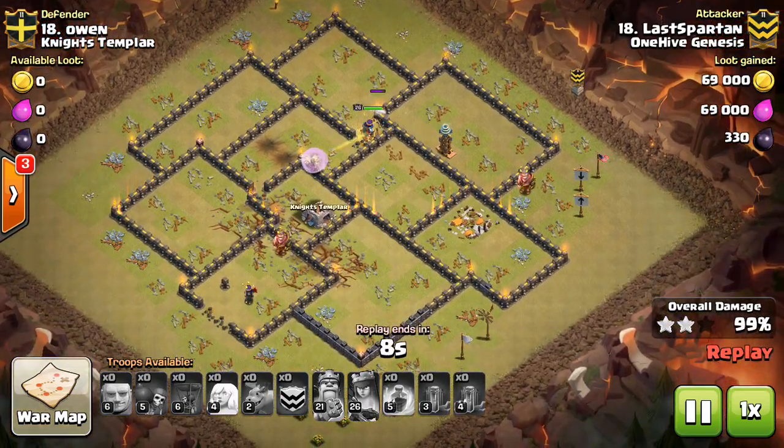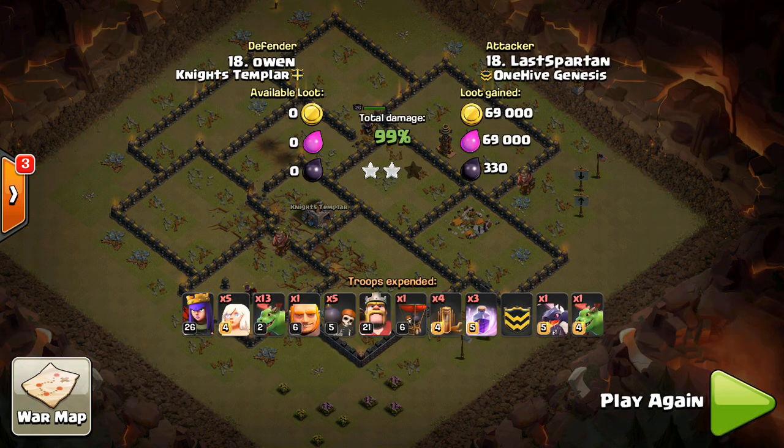The important thing about this strategy for those of you Town Hall 9s out there: drop the Quakes, and stagger them to only open up a few walls — two Quakes on one side, two Quakes on the other. The overlapping area will be the part of the walls that get taken out. If you can open up a very specific part of the walls and the Queen pathing works out, and you can predict she'll go inside the core where all four Air Defenses are reachable, get your Queen in there, get those Baby Dragons going early, and this can be a very effective strategy.